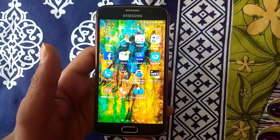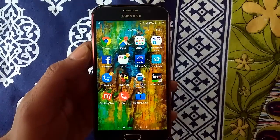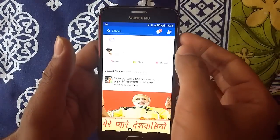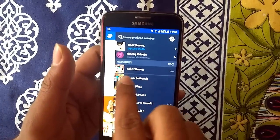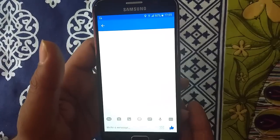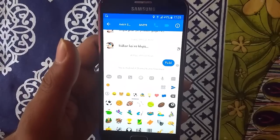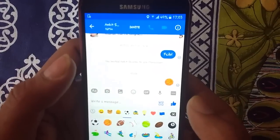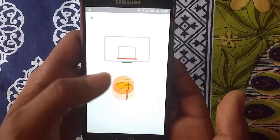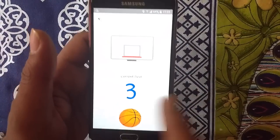Now this brings me to the last but definitely not the least — in fact, one of the best tricks I want to show you, which is related to Facebook and its Messenger. So you go to Facebook, open Messaging, and for example I am sending a message to Ankit. I will go to the emoticons and send him a basketball. Now you simply click on the basketball and it will activate a hidden game for you. This is how you play it — it's a very beautiful game. It will update my score and send it to Ankit. When I press back, it says you have set a new high score of 3 points, so Ankit will get this message as a challenge to beat my score.